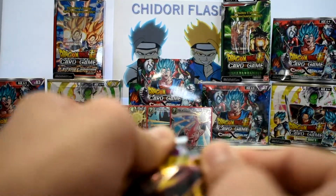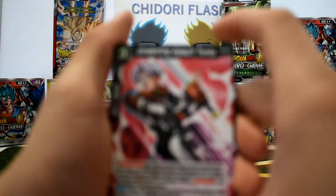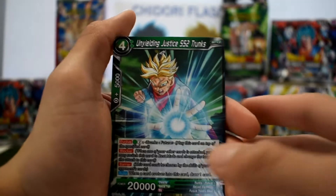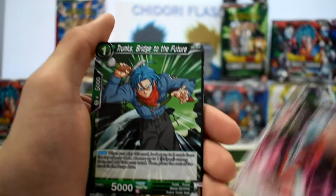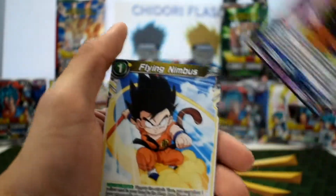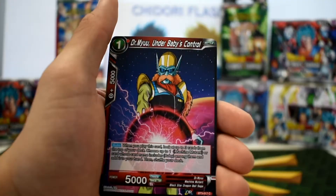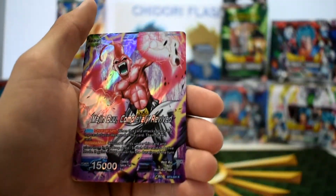Another Grade Eight pack. We got Unrelenting Assault Trunks, Unyielding Justice Super Saiyan 2 Trunks, Pin-Sized Warrior Son Goku, Dark Blot, Trunks Bridge to the Future, Majin Defier, South Supreme Kai, Flying Nimbus, Majin Defier West Supreme Kai, Dr. Jerell, Evil's Interior, Dr. Mu, Under Baby's Control, Made to Destroy Android 19. And we got another rare leader card of Majin Boo.